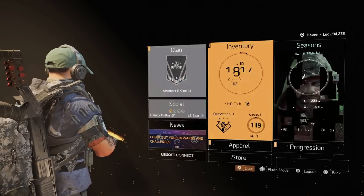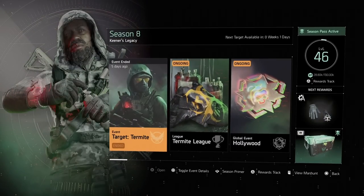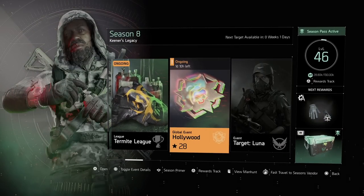One thing I see a lot of people forget: you have to activate your season. If you notice you're not getting stars, that means you don't have your Hollywood event activated. At the bottom left you see where it says 'Deactivate' — you want to make sure you hit square to activate it. Make sure you guys take advantage of these global events.